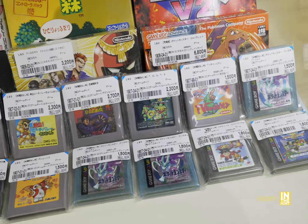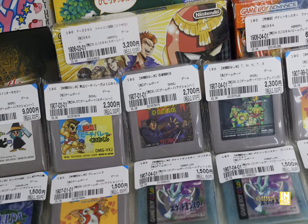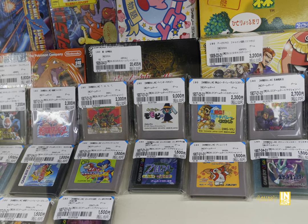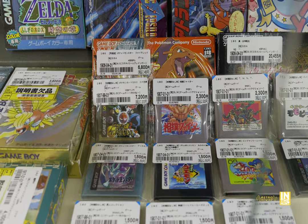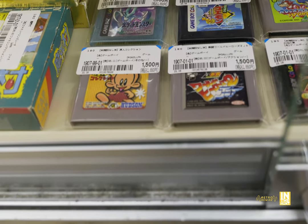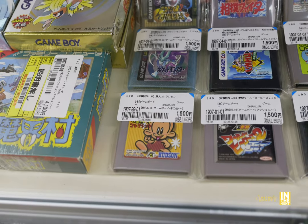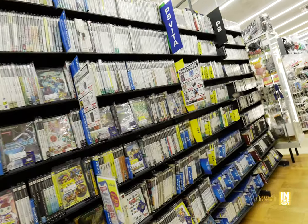Here we have our loose Game Boy games. I still buy loose carts for the old Game Boy — this Ninja Gaiden for 2,700 yen is one I've been priced out of in-box, since that thing is like 40,000 yen. So I ended up picking that one up. Also tempting was Bonk for 1,500 yen, next to World Heroes 2 Jet for the same price — both games I'm very curious about and perhaps I'll add to my Game Boy collection in the future.